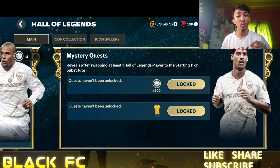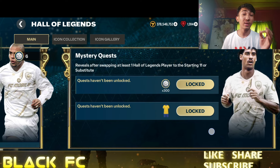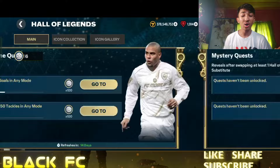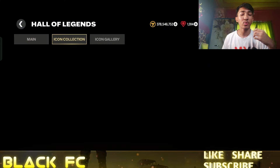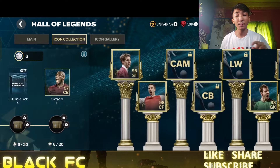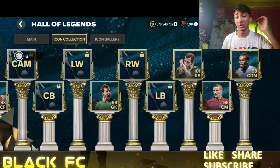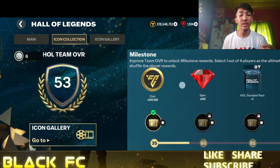There's also a one-time quest where you swap one player into your team, which unlocks a starting eleven Hall of Legends player. In the Icon Connection section, you spend your tokens and players get placed into specific positions — like Campbell is placed at center back. As you add more players, your overall rating continuously increases.